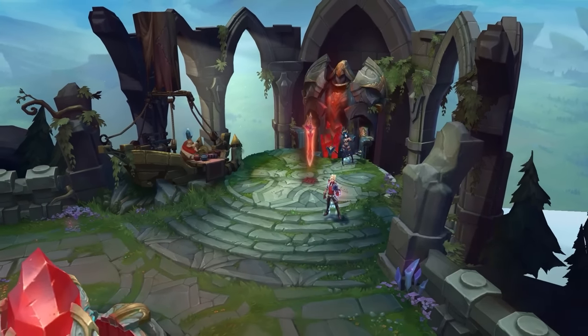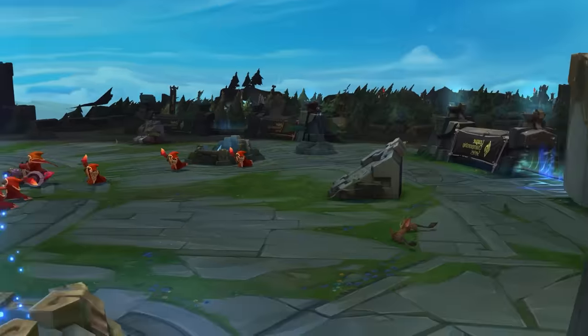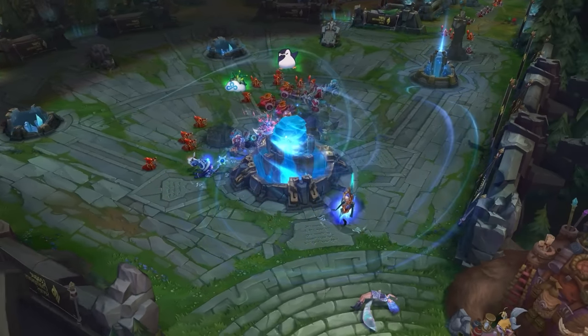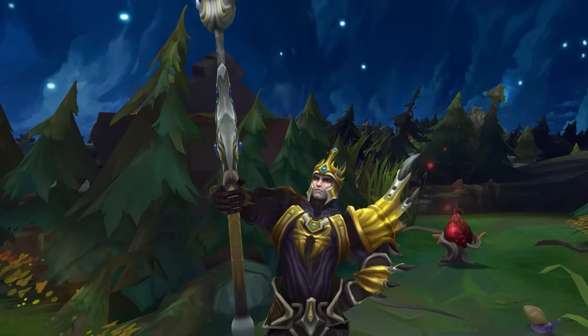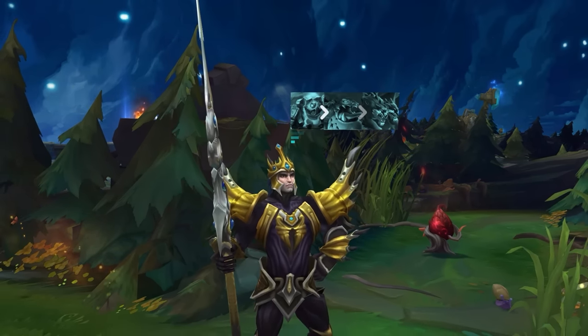As a jungler, the opening minutes of a game can definitely decide the flow of the entire match. If you get a good start, you can ride the momentum and eventually snowball you and your team to a win. Your opening route tends to be really important for setting the pace of the game. You want to farm your camps efficiently while playing around volatile lanes and accounting for any other variables that you can think of. Having multiple starting routes in your arsenal is pretty important so you can adapt from game to game.